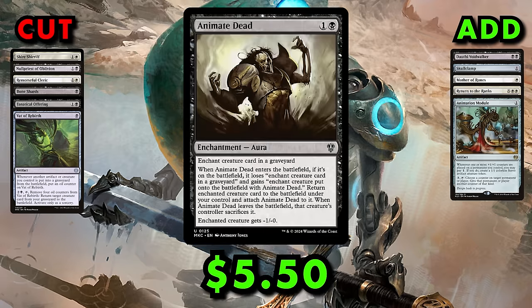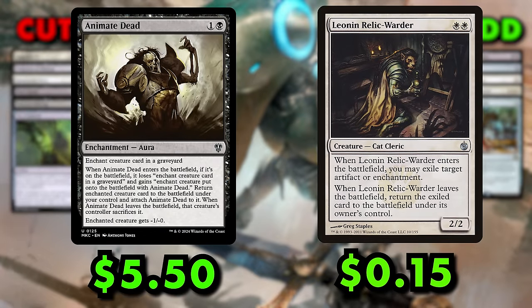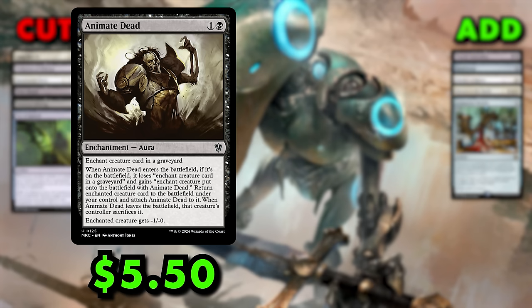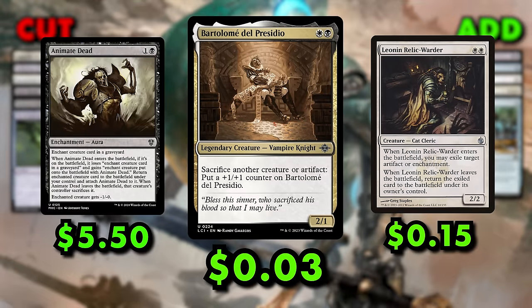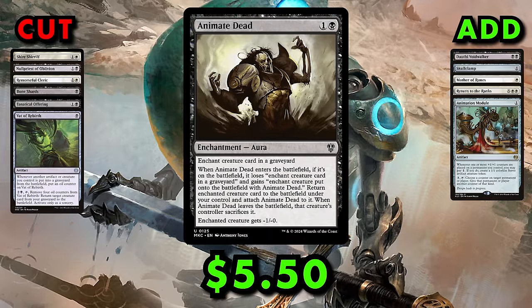Animate Dead is a fantastic standalone card that also gives the deck an additional combo. Cast Animate Dead targeting Relic Warder in your graveyard; when Relic Warder enters, have it exile your own Animate Dead. Animate Dead is exiled, putting its sacrifice ability on the stack — Relic Warder dies, returning Animate Dead to the battlefield, which then targets Relic Warder again. Repeat this loop infinite times, either sacrificing the Relic Warder to Bartlemy with Animate Dead's sac trigger on the stack, or let the loop happen without interference if you have a Blood Artist effect in play. This additional infinite combo costs about $5.50.